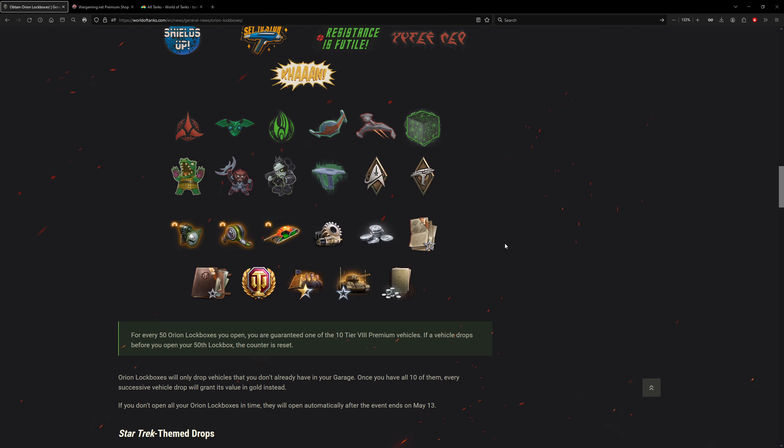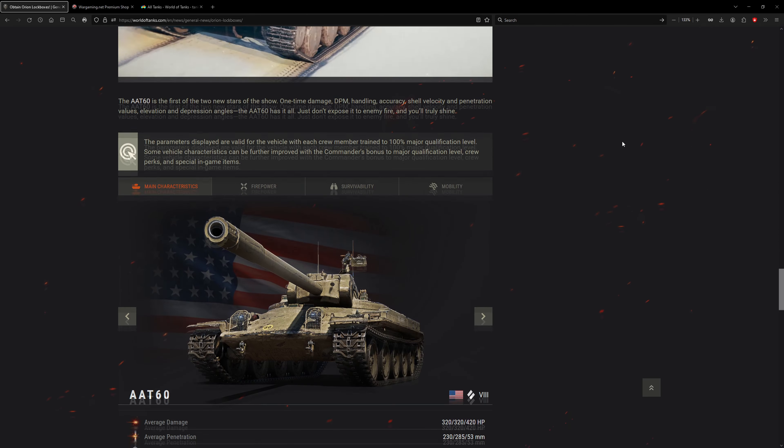So yeah, 10 vehicles, two new premium tier 8s. Most of the vehicles are relatively recent — relatively. The oldest one is likely the Black Bulldog, or just the Legpanzer M41. That's probably the oldest one, the eldest out of this bunch.